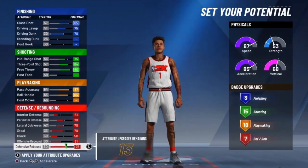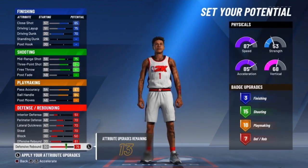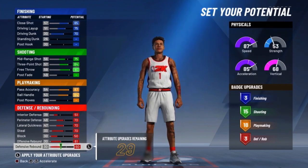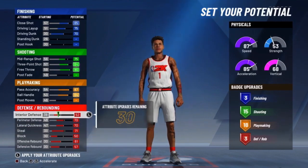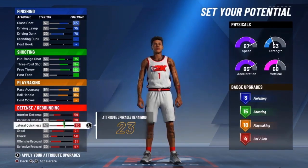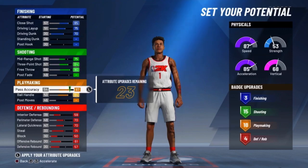Offensive rebounds — y'all already seen the clips. LaMelo be doing putback dunks all the time. Y'all seen the clip where he cocked that thing up off the putback dunk — everybody knows LaMelo is about the putback dunks. Defensive rebound, you can put that at whatever. He'll get the rebound if it's there, but he's not gonna Westbrook it and go after it just to do it. I might bump up the steal a little bit — I'm stuck on those Chino Hills days going crazy on fast breaks.